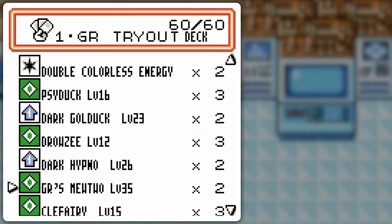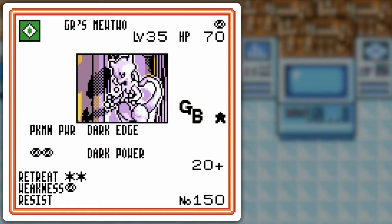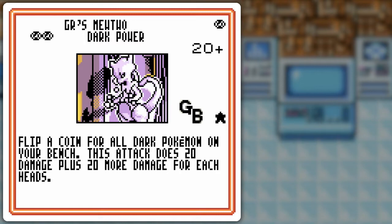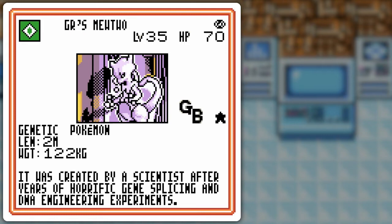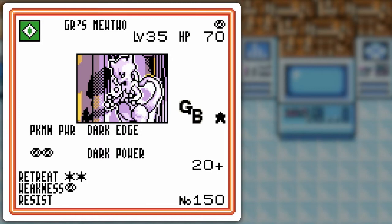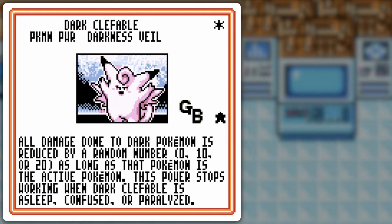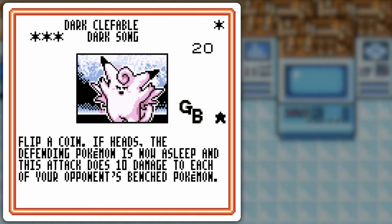For the dark support, we got GR's Mewtwo. I don't know if I'll really use it for attacking, because I want to protect it so I can get the benefit of Dark Edge. I need a lot of Dark Pokémon to really utilize that. I guess maybe I just need one Dark Pokémon to make it 2-for-40, but then I'd have to make GR's Mewtwo vulnerable — especially with the 2 retreat cost. Next I chose Clefairy and Dark Clefable. I chose this because I can swap and also cause sleep. Darkness Veil is sort of like Dark Mewtwo — it can cause a random amount of damage reduction on my Pokémon. Dark Song can potentially do a bunch of damage to bench Pokémon, as well as put the Pokémon to sleep.